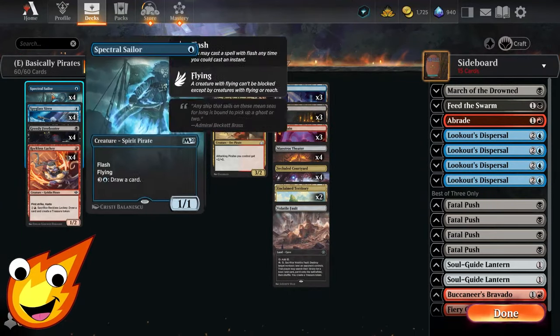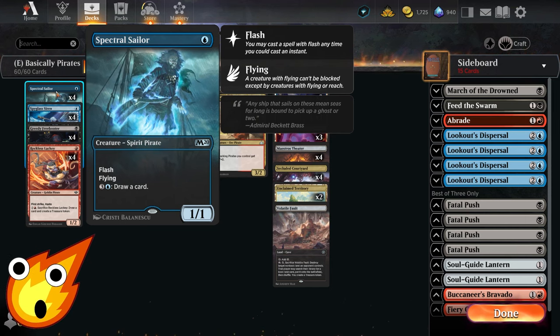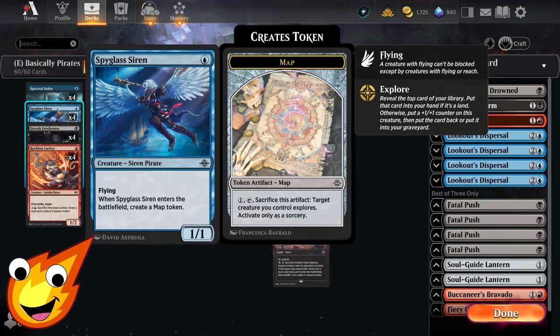Starting in the one-drop slot, Spectral Sailor has flash and flying — great for utility to help us draw cards in the mid or late game. For one mana, Spyglass Siren will enter the battlefield with flying for evasion and create a Map token for us. We can cash that in a little bit later to either pump up one of our creatures or pull a land out when we need to.